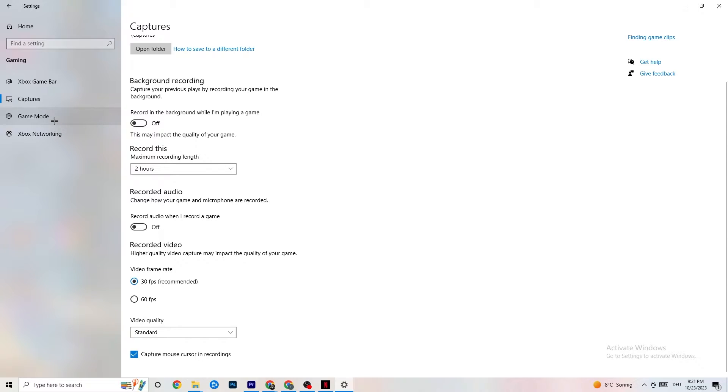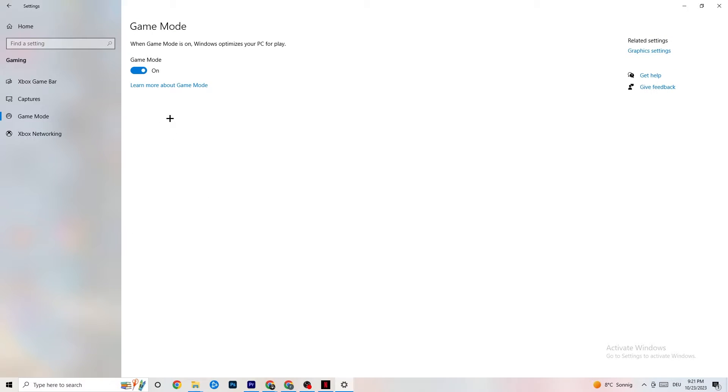If you want to record, please use another program — I personally use OBS. Do not use Windows for that. Next, hit Game Mode. This one is a little tricky — I can't tell you definitively to turn it on or off; you need to check it for yourself. Turn it on, try your game, see what works better, or turn it off. You just need to check it for yourself.